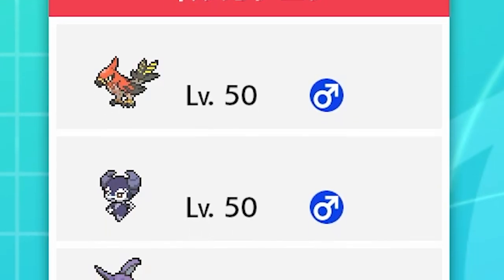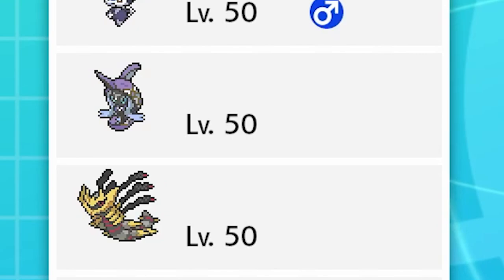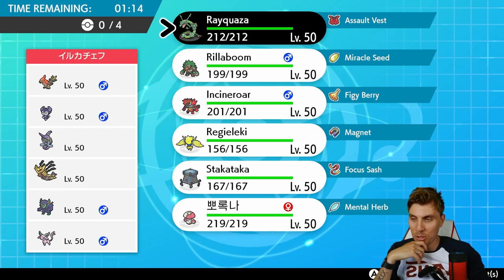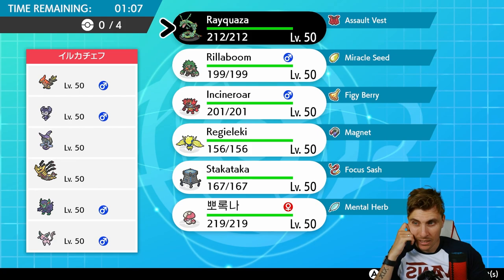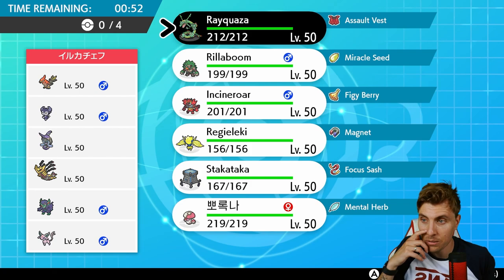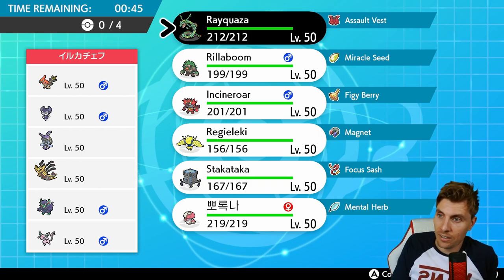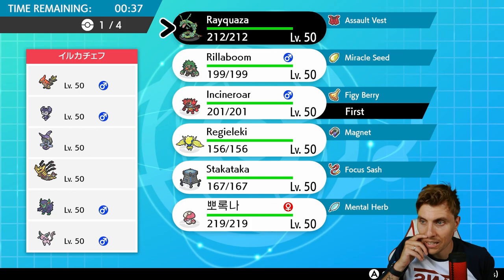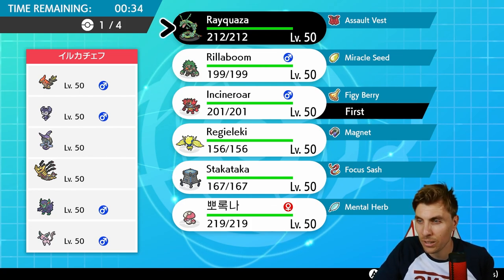Next we have Talonflame, Indeedee Male, Tapu Fini, Giratina, Grimmsnarl and Espeon - an interesting team, especially with the Giratina. Not a Pokemon you see too often. My opponent's got screen support potentially from Grimmsnarl. Got to watch out for Trick there, but unlikely with the Psychic Terrain. Probably Sucker Punch to take advantage of Giratina with Weakness Policy - that's kind of what it shouts to me. The Espeon with Psychic Terrain is a pretty scary mode. Tailwind on Talonflame is pretty awkward to deal with.